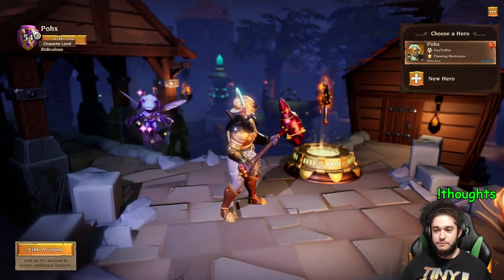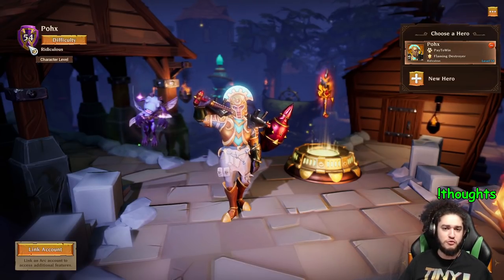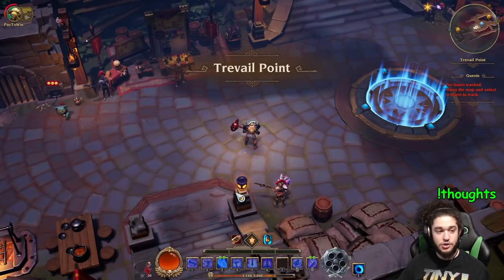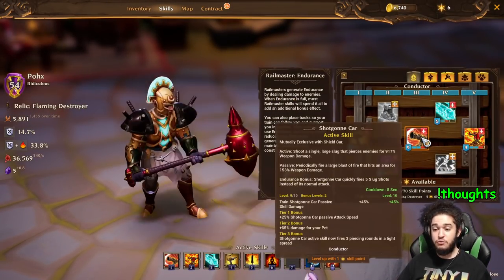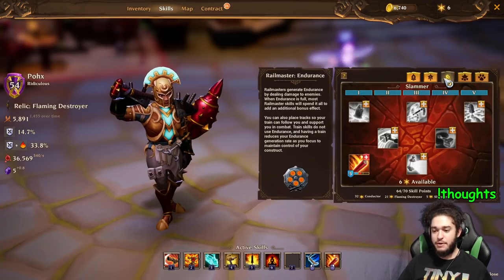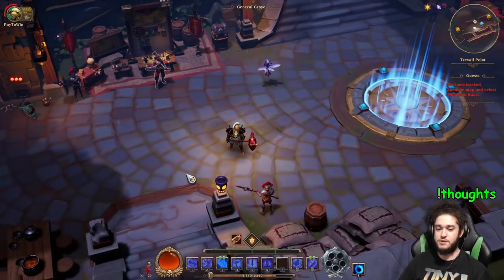I am level 54 on the hardest difficulty. I got to endgame, which is basically completing the campaign somewhere in my upper 40s — 48, 49 or so. We are playing the Engineer, and I went into the Conductor skill tree, which is really broken and not balanced in any type of way, which you'll see as we melt bosses. I haven't allocated all my skill points, mainly because respeccing is a little annoying and I don't know what works with what.